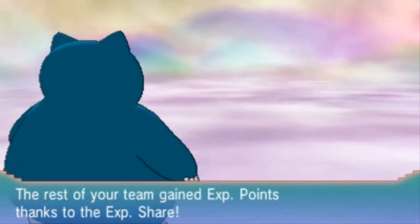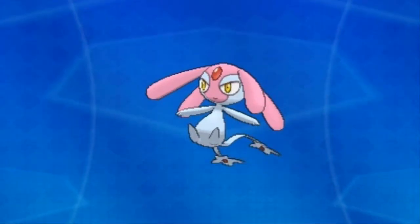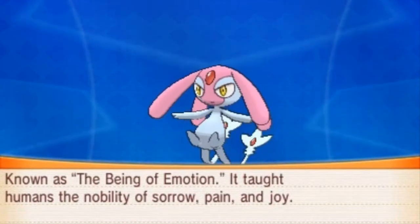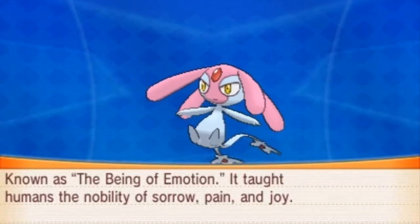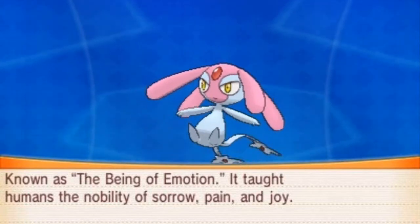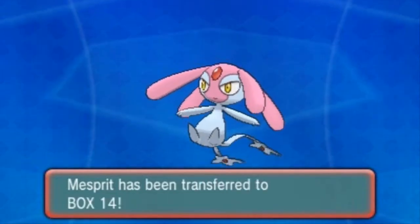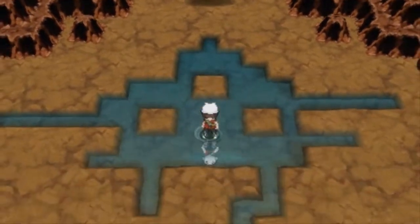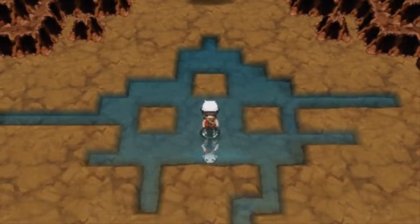These Pokémon are just hard to capture — we got Mesprit! Look at this: the emotion Pokémon Mesprit, a Psychic-type, one foot seven ounces — very light. Known as the Being of Emotion, it taught humans the nobility of sorrow, pain, and joy. I'm not going to give it a nickname. That makes another legendary done! Remember, you have to come back here two more times to capture Uxie and Azelf.